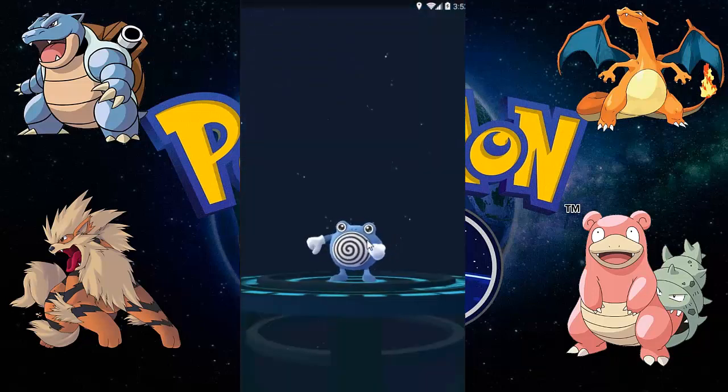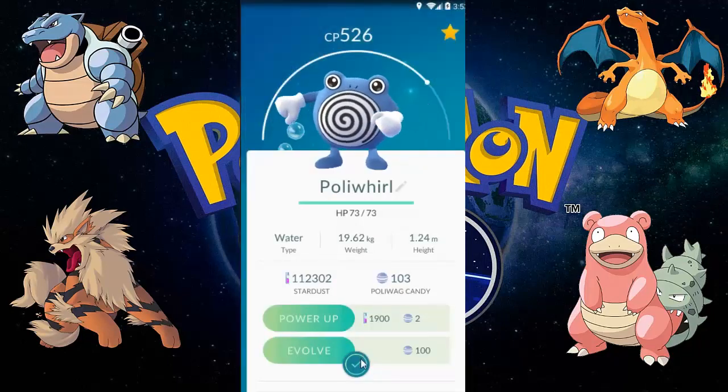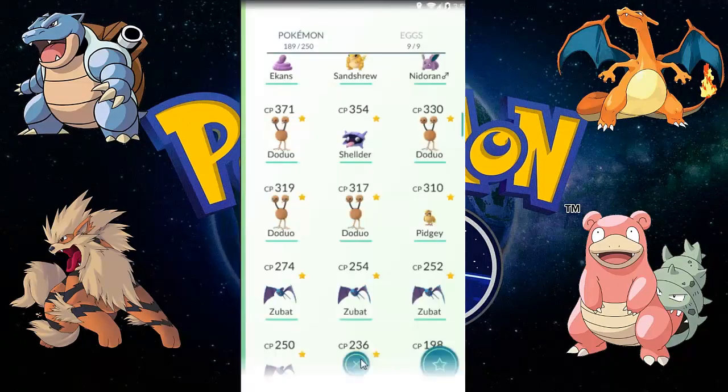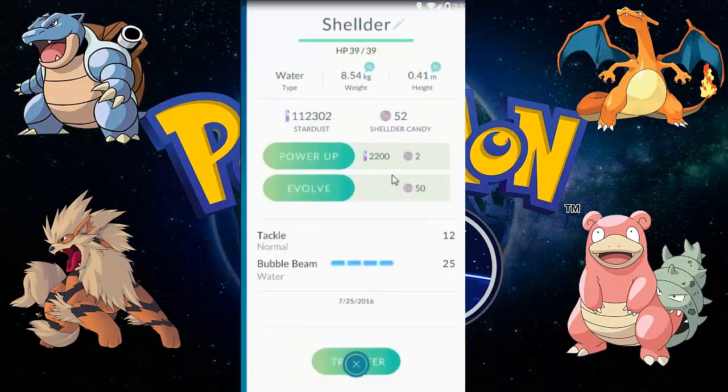A Poliwag which evolves into a Poliwhirl. It's only 305 CP and it evolved into a 526 CP Poliwhirl. Let's evolve this Shellder now.